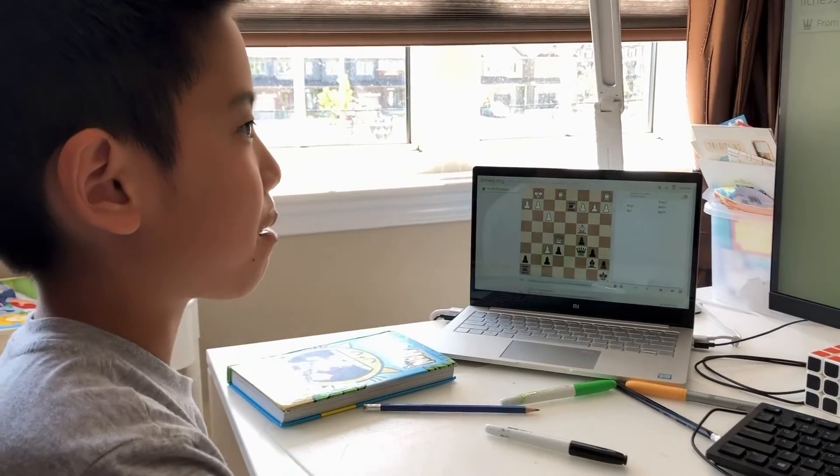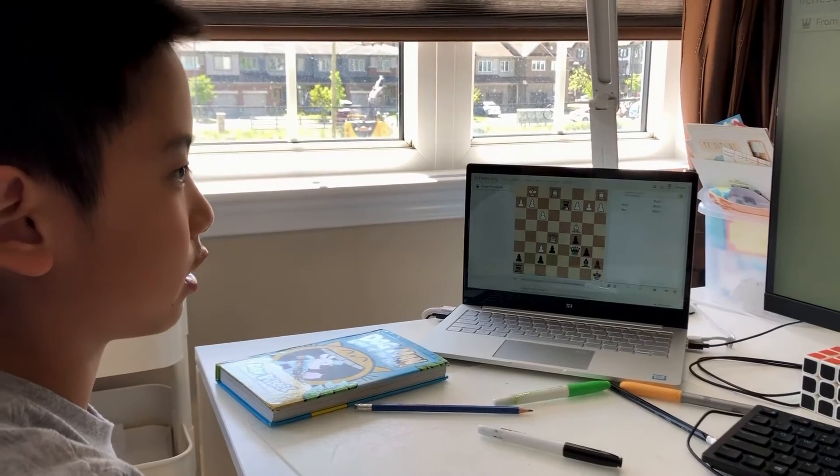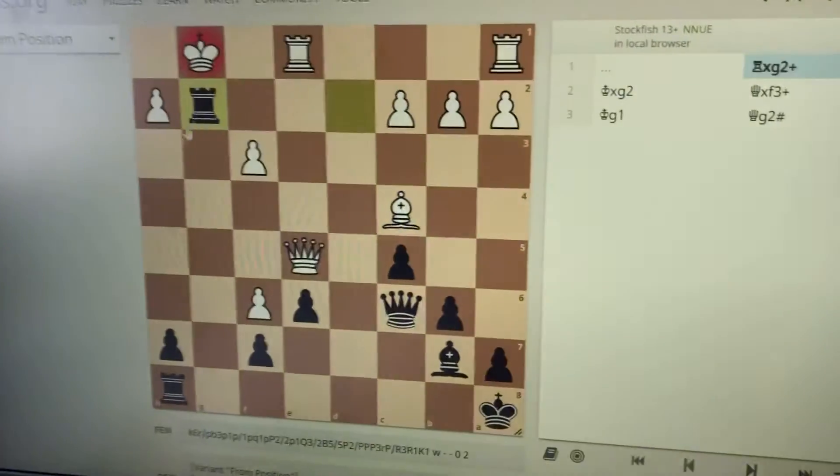Hi, my name is Henox Wong, and I'm going to be showing a rook sacrifice. First, you take the pawn on g2 with your rook.